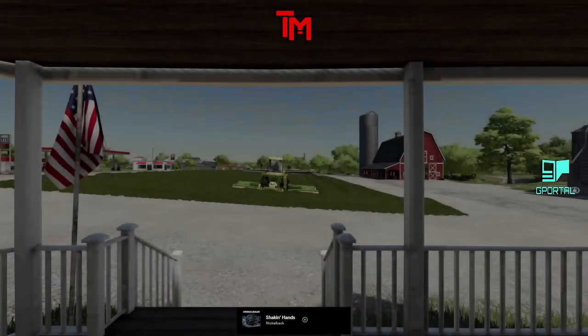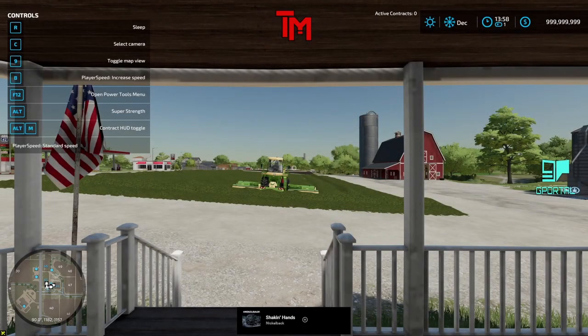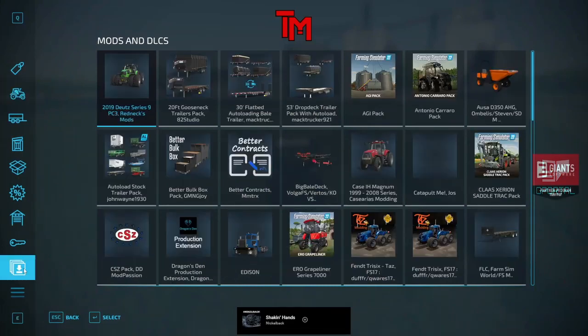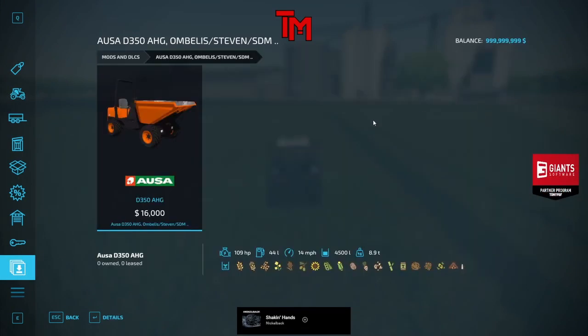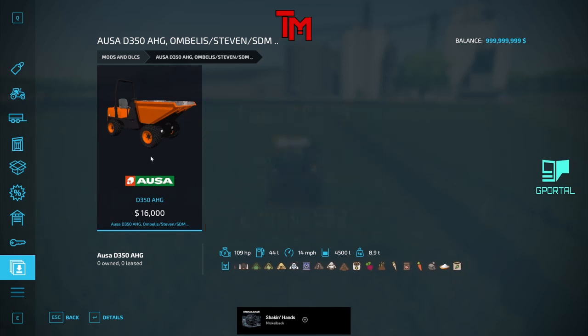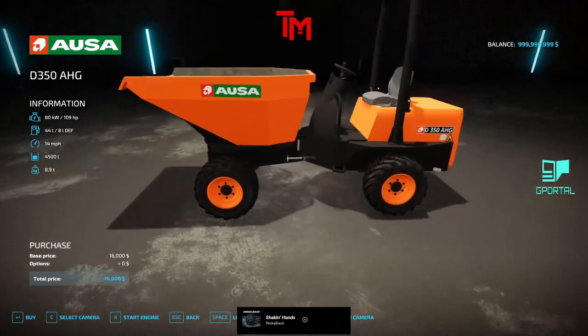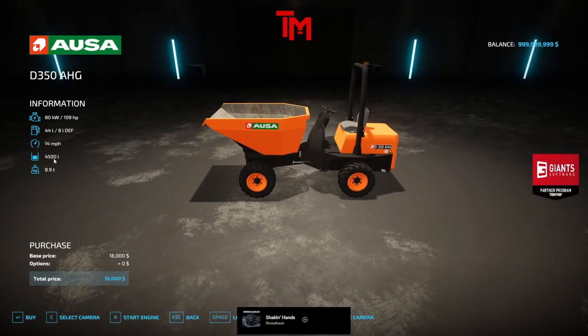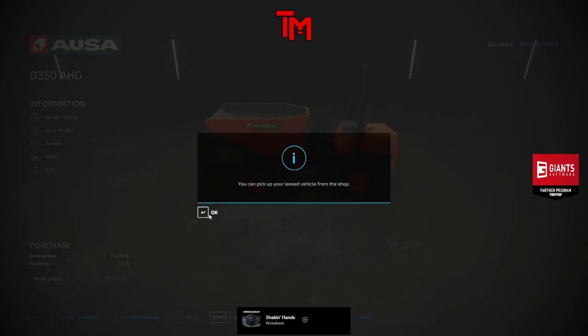Mod time today. Again, no Giants mods, so we are going straight to the folder — whatever I have accumulated in the last few days. We've got this little thingy. I don't know why they keep putting these out. Thank you for the resub, two months, much appreciated. 109 horsepower, holds 4,500 liters, which is not bad for the size of it. Only 16 grand.